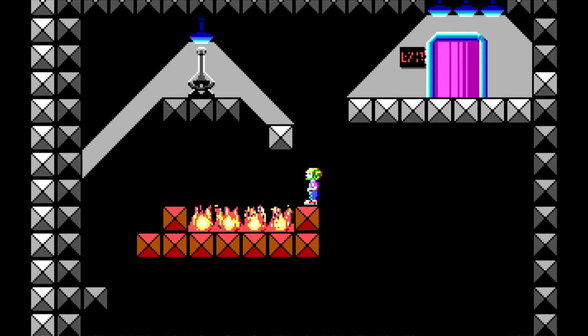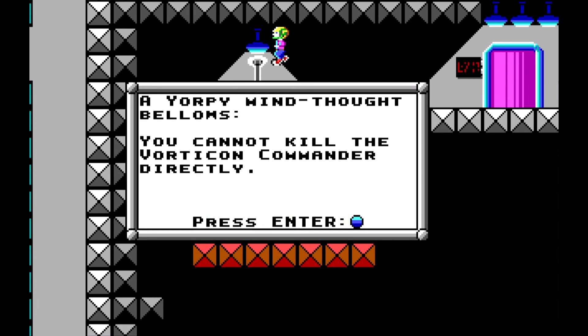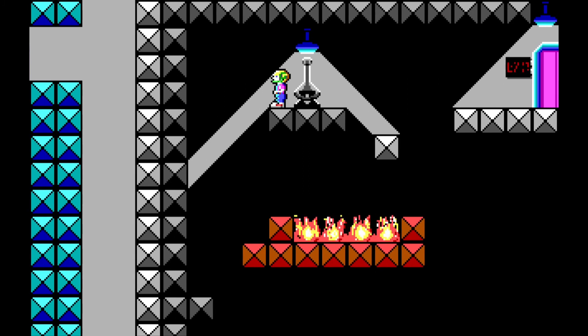Okay. That's unexpected. I thought we were looking for keys - we still had more to get in this level before we got to the exit, as far as I understood. A Yorpie mind thought bellows: you cannot kill the Vorticon commander directly. Okay, that's a hint.